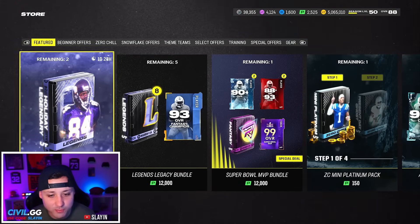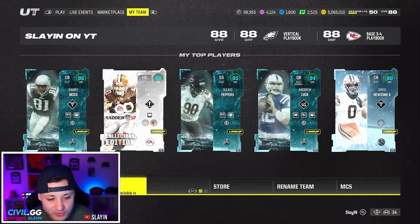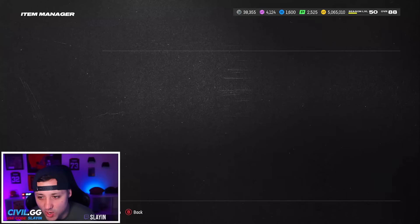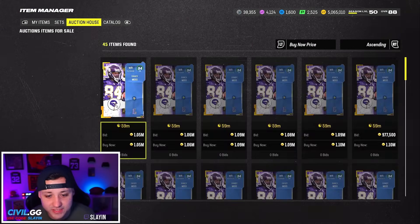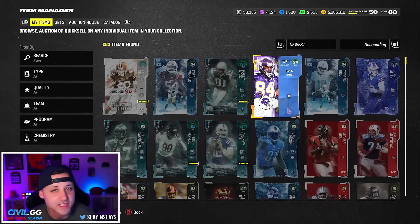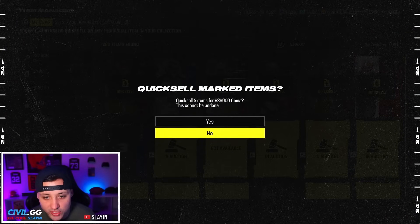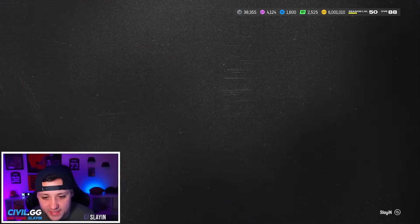I was gonna open this but we're not even gonna touch it after what we got already — there's no point. Randy Moss is probably gonna be dirt cheap because of that offer. That's the kind of offers I tell you guys to save 1 million coins for. That's why I tell you guys — save your points — because when they put out stuff like that, we got a million coins right there plus Randy Moss, so two million coins total.